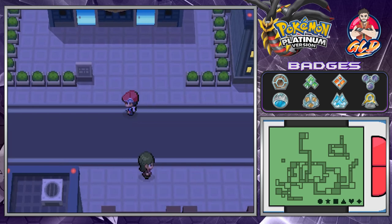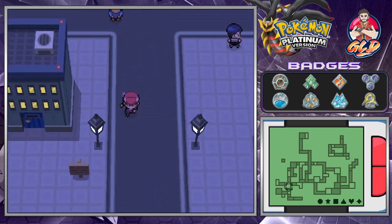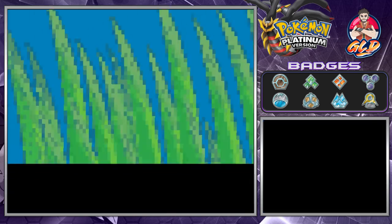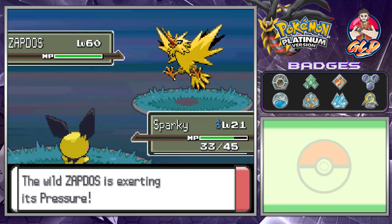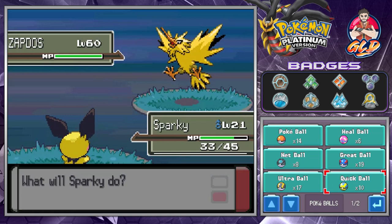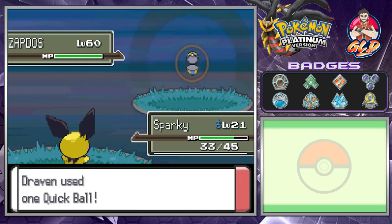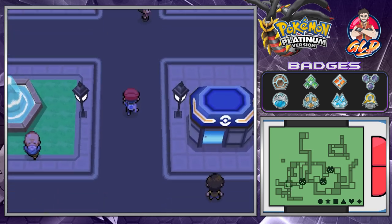There is a legendary Pokémon real close to us — and it looks like Zapdos is right here waiting for us! I'm going to throw a Quick Ball and hopefully get lucky. These legendary Pokémon leave as soon as you try to battle them, so the best way is to damage them and use a move like Mean Look to prevent escape. As you can see, Zapdos has fled. I'm not going to capture the legendary Pokémon yet — that's for another episode.